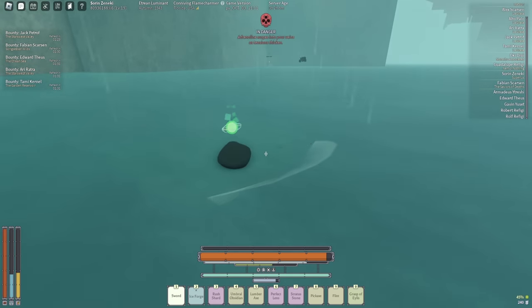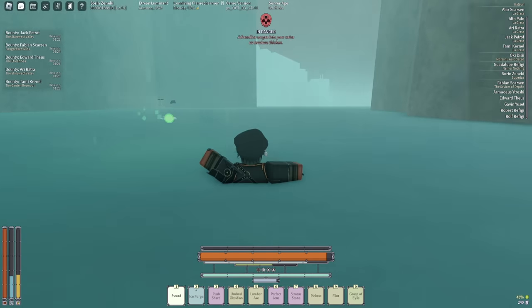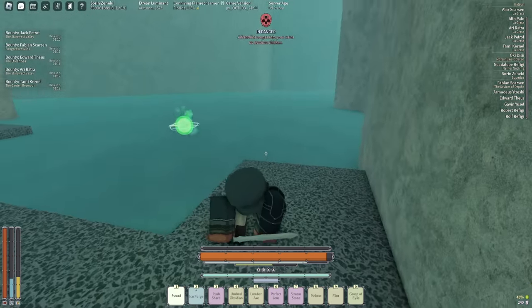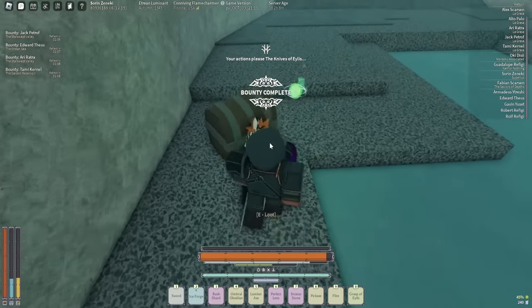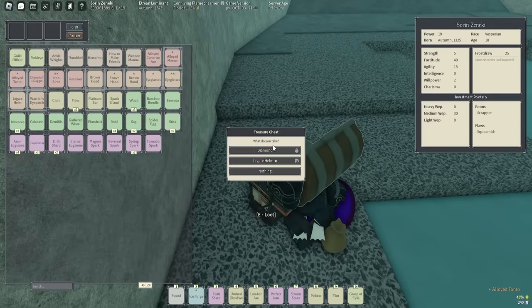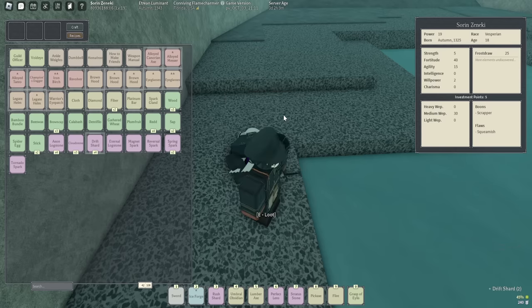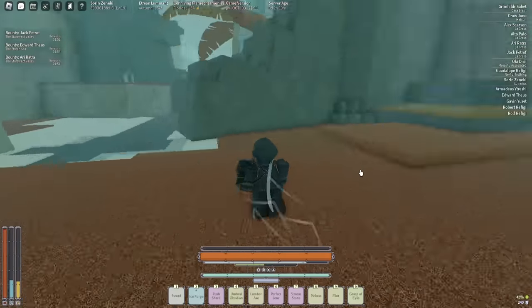I don't know what's going on right now — I think I just picked him up somehow. I guess I'm just gripping an invisible body. And I got a bounty complete from that too — nice. We're getting a lot of good things, but no medium weapon. I'm just getting things I don't need. This guy had a scimitar though — nice. I'm actually about to get my ankle weights up.